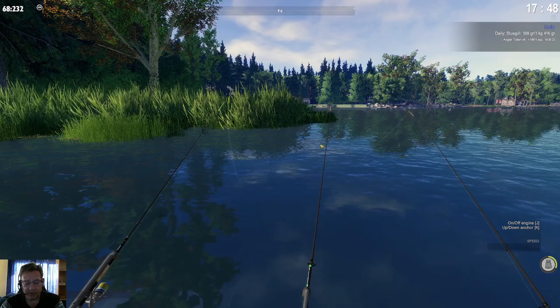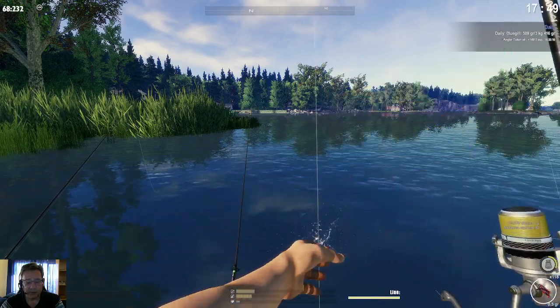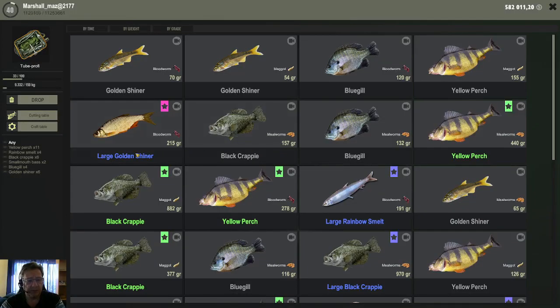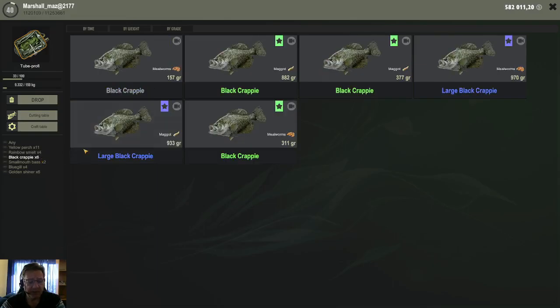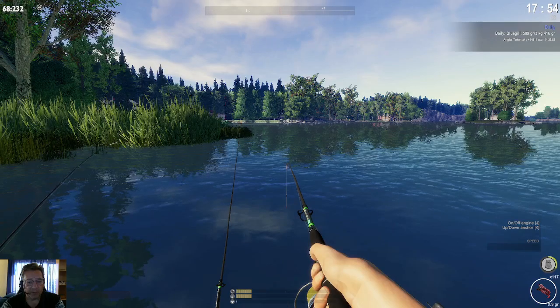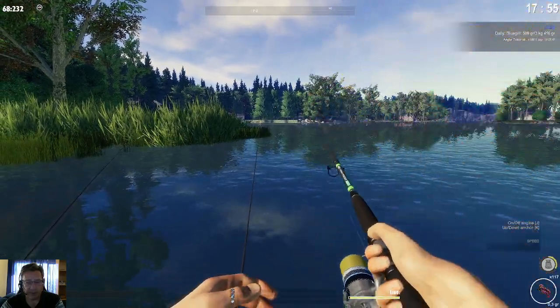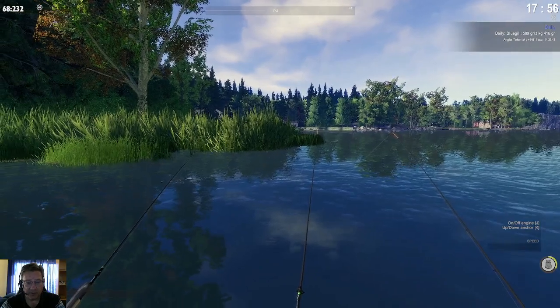Right here I am having a lot of success with all the different panfish — the shiners for bait. I got some rainbow smelt here as well. Black crappie — I have seen that this specific spot is yielding me a little more black crappie, so it is a little bit better for income as well. It is also yielding quite a few golden shiners, and I basically just cast from the boat right in front of the grassy area.